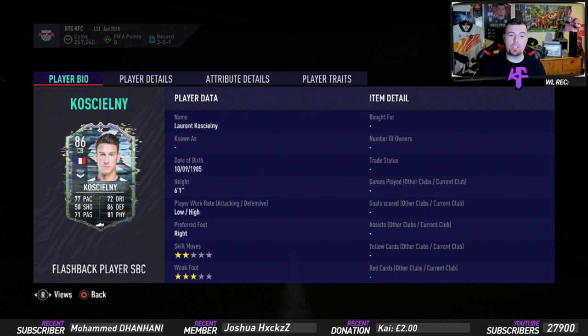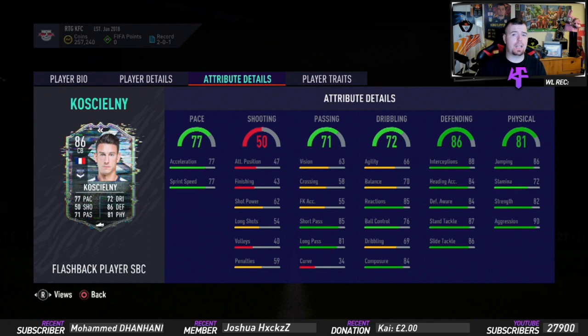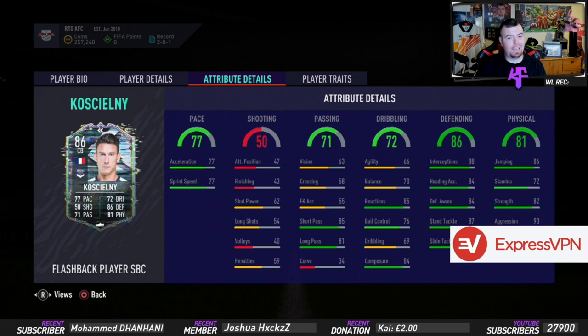77 pace, 50 shooting, 71 passing, 72 dribbling, 86 defending and 81 physicality, low/high work rates which is really good, 2-star skill moves with 3-star weak foot. In-game stats he has 77 acceleration with 77 sprint speed — as long as you've got more than 75 pace you're normally fine. Short passing of 85 with long passing of 81 is good to see. Agility and balance are a little bit low but nothing terrible. 85 reactions which is good.